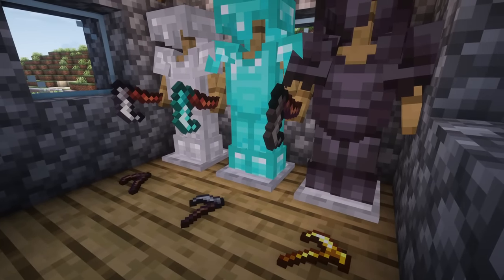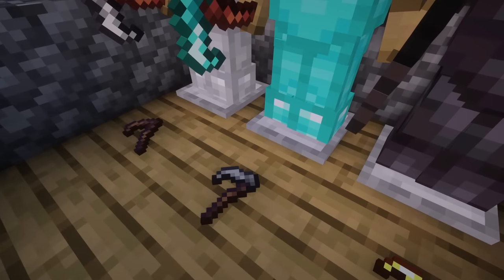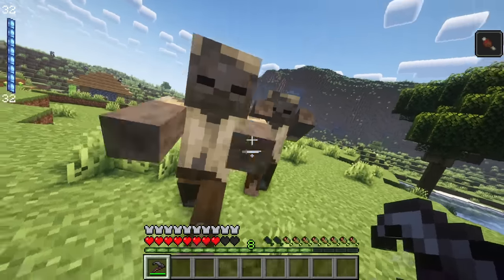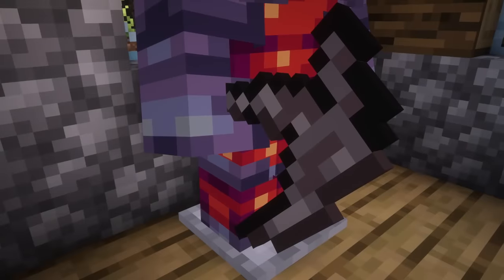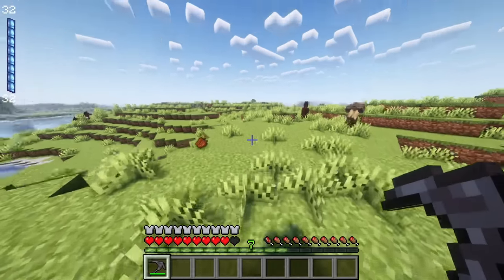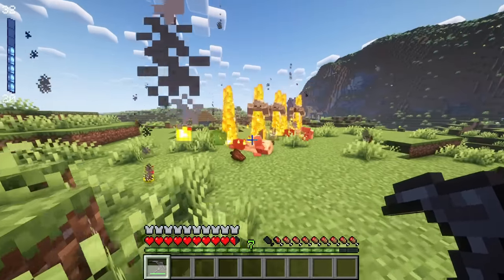First, you need to know that there is a new slow but powerful sweeping-edge blade called the Scythe. This is available in all tiers, but if combined with netherite, blaze rods, and Magmanum chunks, it creates the weapon called The Harvest, which will slash all nearby enemies with fire, consuming 16 mana.